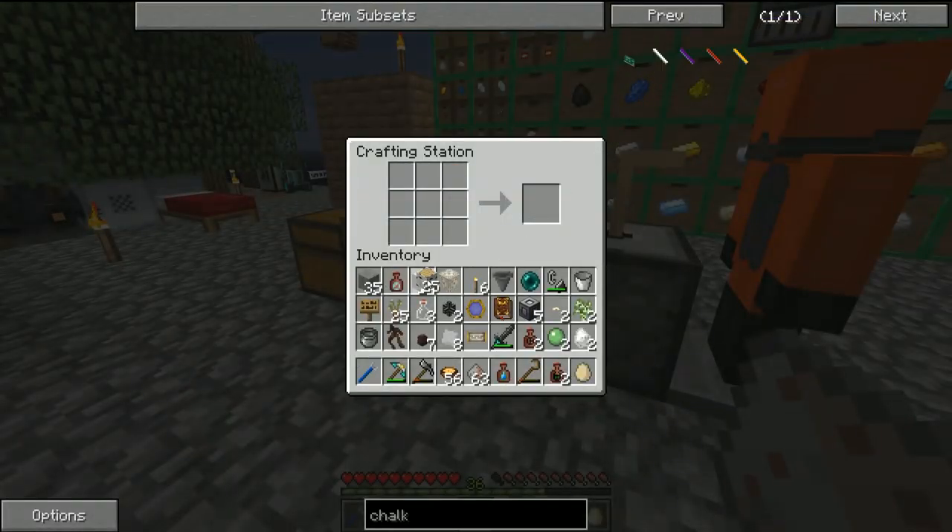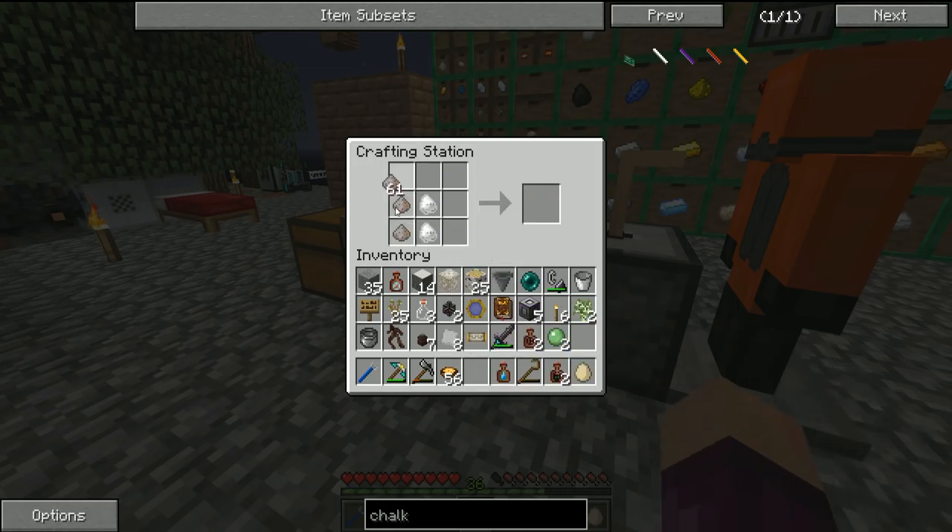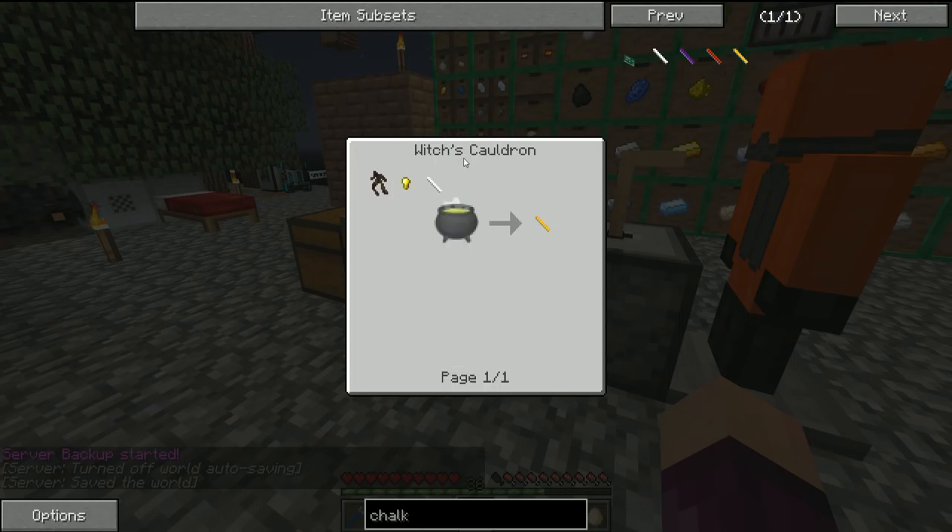We now have pretty much everything we need to craft up the ritual chalk. Let's put our two gypsum in the middle, wood ash all around the outside, and tears of the goddess at the top — that gets us a normal ritual chalk. Then to craft the golden chalk we need a mandrake root, a golden nugget, and the ritual chalk.